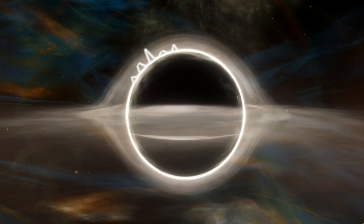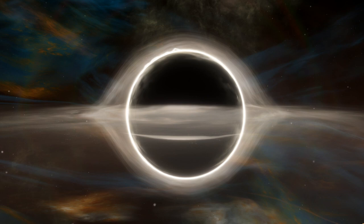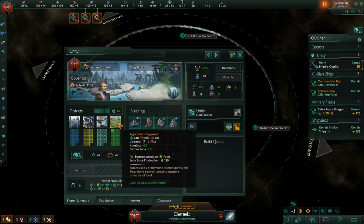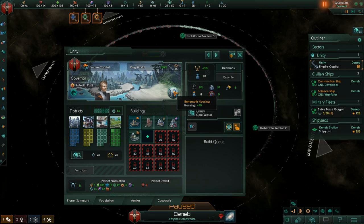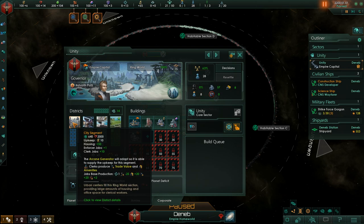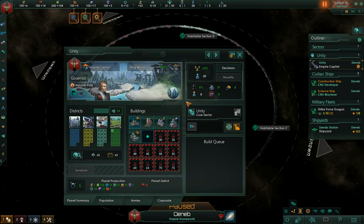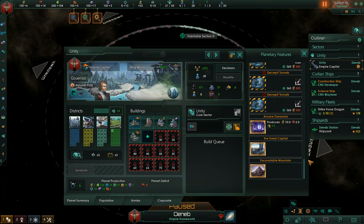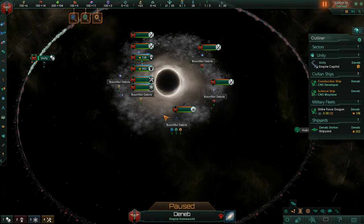Moving on to one of the easier starts in my personal opinion: the Gigantic Ring World start. It's very similar to the standard ring world start — we have our standard segments including agricultural, scientific, commercial, and city segments. We also get a Behemoth Housing modifier giving a bunch of additional housing, because it's going to take a while to scrape together 2,000 minerals for more housing. The Arcane Generator and Decrepit Tunnels are back again, plus there's an excavatable mountain which gives minor jobs — another way to get minerals on a ring world.